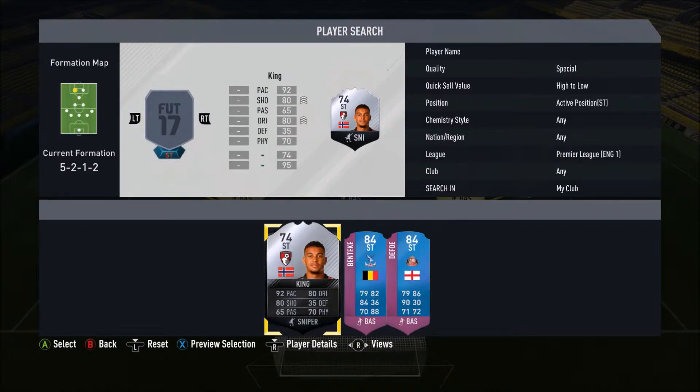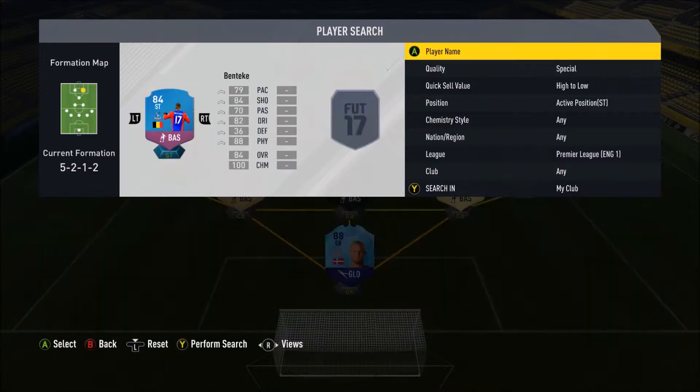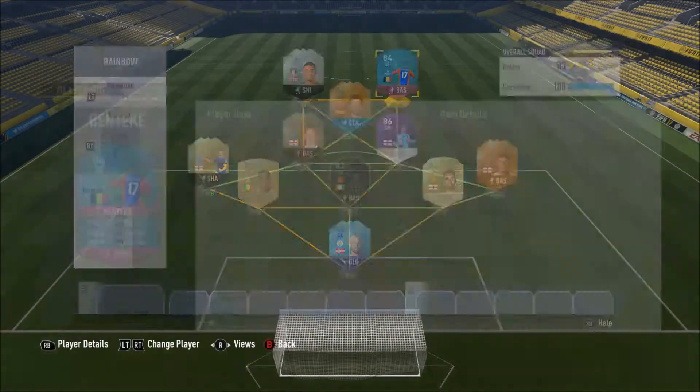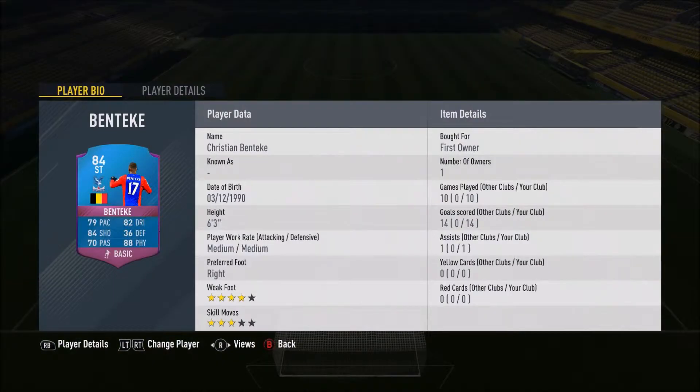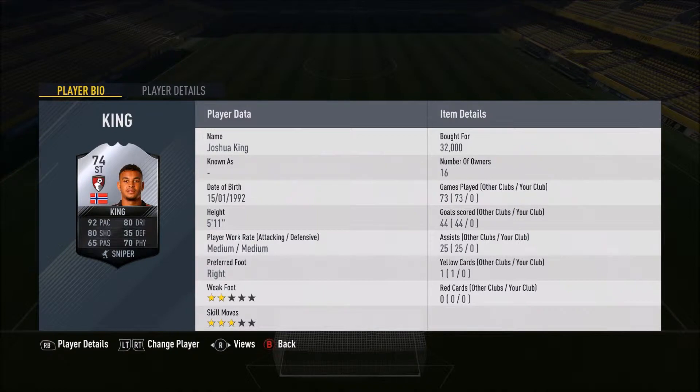The two strikers: we go for a silver in Josh King and a choice of two SBC cards - I'm going for Christian Benteke. So you've got that pacey average-height striker and the big bulky guy. Benteke has 79 pace, 82 dribbling, 84 shooting and 88 physical at six foot three - 10 games played, 14 goals. I picked him up as a Footmas card, the 17th of December. Josh King is a silver inform with 92 pace, 80 dribbling, 80 shooting and 70 physical at five foot eleven, medium-medium work rates - what a beast.